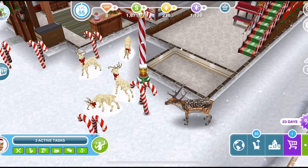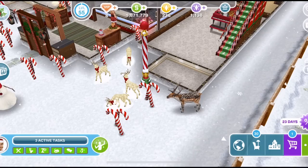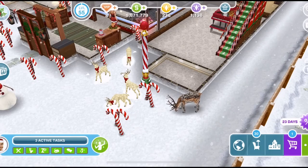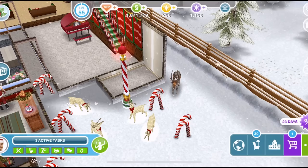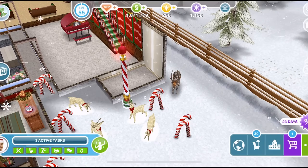We've come over to Melissa's house and our reindeer is already here. Every so often an exclamation mark will pop up above your pet's head - just click on it. I got 25 simoleons there. This is where the star rating comes in - if you have a 3 star pet it's more likely to have an LP, so always click those exclamation marks.